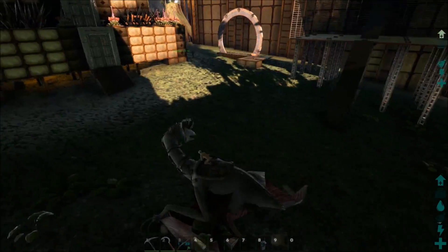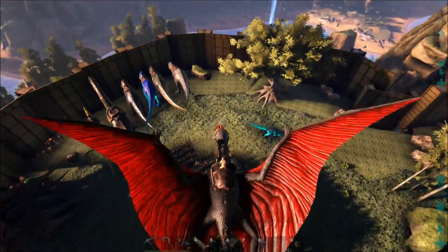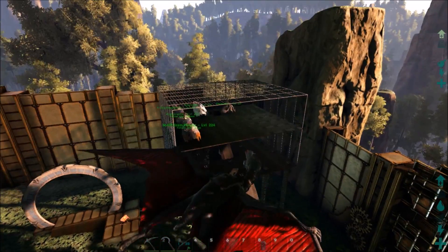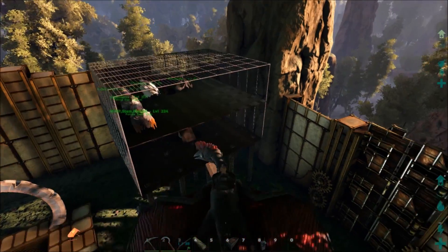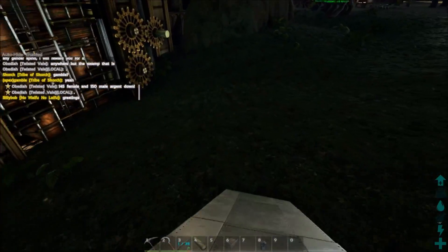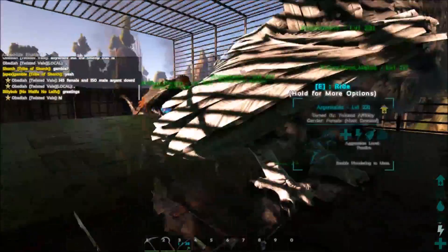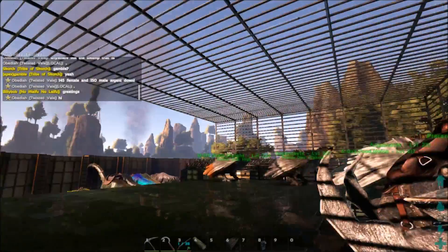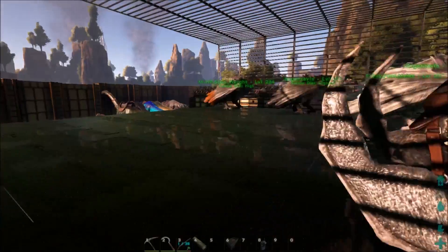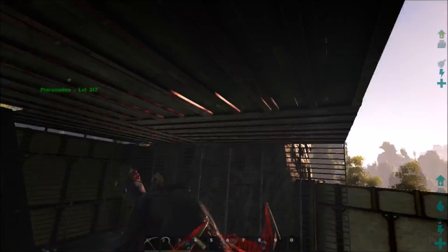I've got two main buildings. Before going into the main one, I want to show you something I'm just starting to build using the Metal Cages mod. I'm going to use it as flyer parking. Right now there are no turrets, spikes, or defenses at all — I just started building it and painted it brown and red. It gives a bird cage look, though it came out more square like a jail cell.